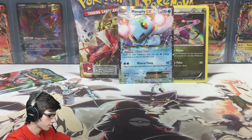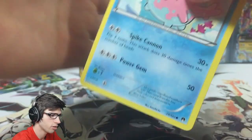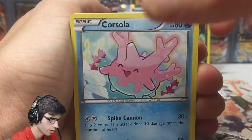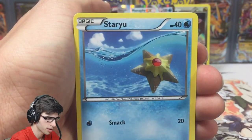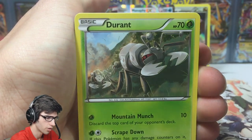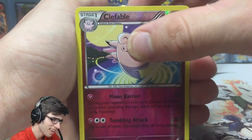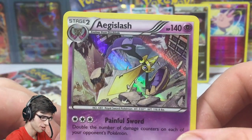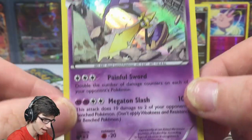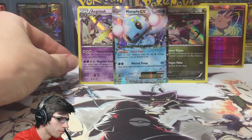Second to last pack — we got Greninja BREAK! We're still probably due for one more pull. We've got a two-in-three pack ratio so we're aiming for three pulls in a part. We got Staryu, Luxio, Durant, Dunsparce, a reverse rare Clefable — first reverse rare of this part — and an Aegislash Hollow. That's probably it for this part, but who knows. 140 HP with Painful Sword and Megaton Slash.